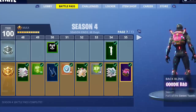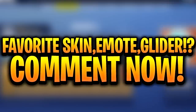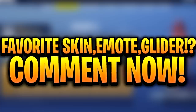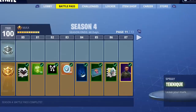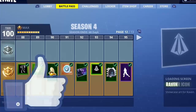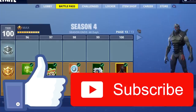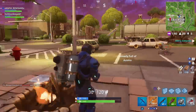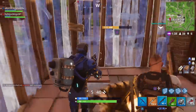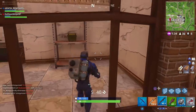If you guys want to be entered in this massive special giveaway, all you've got to do is leave a comment right now — what is your favorite thing to ever be released in Fortnite? Is it a new emote, skin, glider, pickaxe? What gets you most excited when they release it? Also make sure to drop a like, subscribe, and hit that notification bell, and you will be fully entered in the giveaway for the free V-bucks bundle pack.